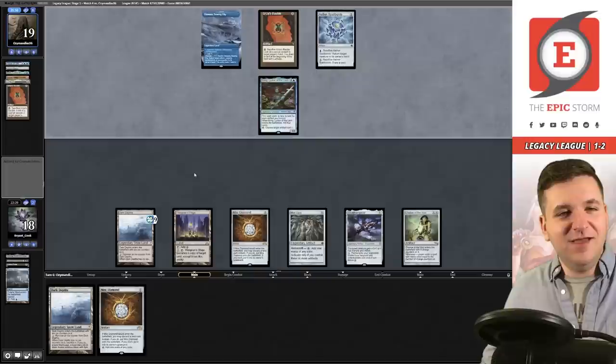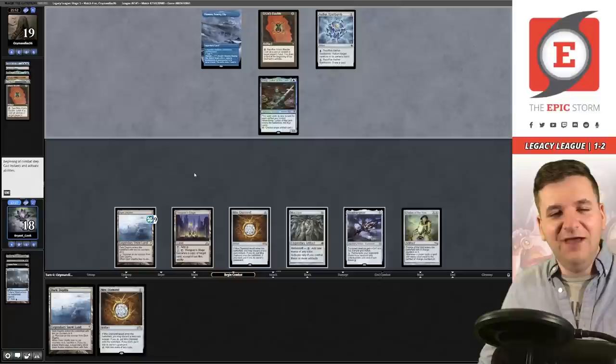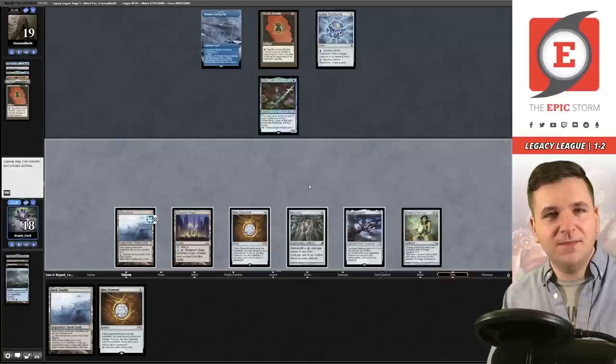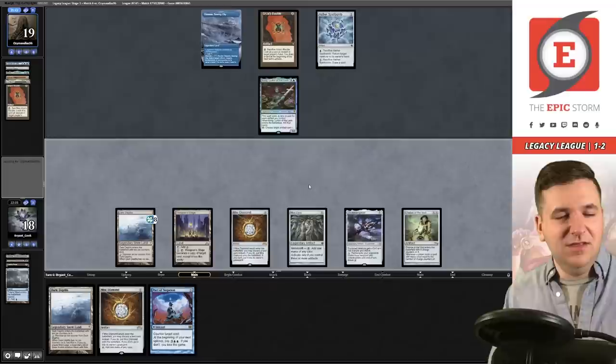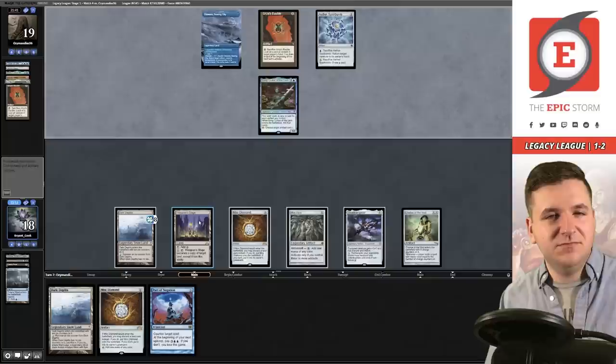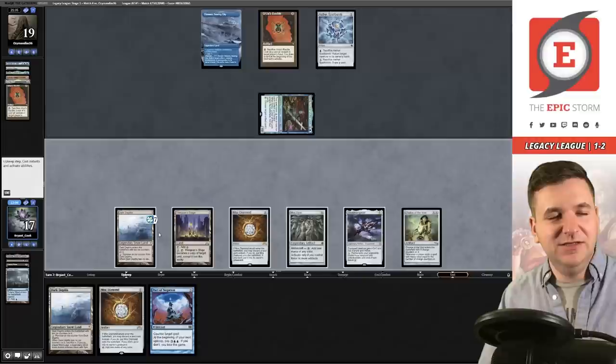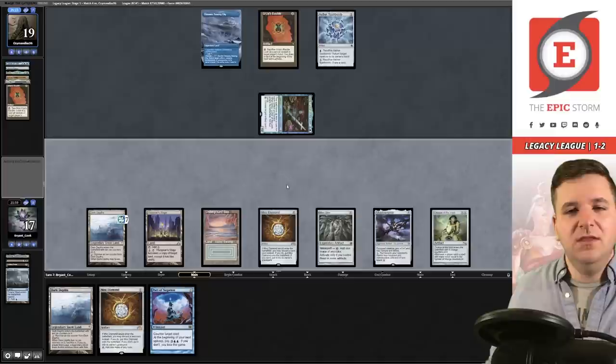Sean — I was told this is a combo deck. Unless the combo is Thespian Stage plus Dark Depths, I don't know what you're talking about. I feel like I've been fooled into playing Lands with main-deck Chalice of the Void. Slow-thaw. They did not attack that time — pass. They're attacking this time. I'm going to be lazy and do this now. If they play a Saga second main phase, they got me.